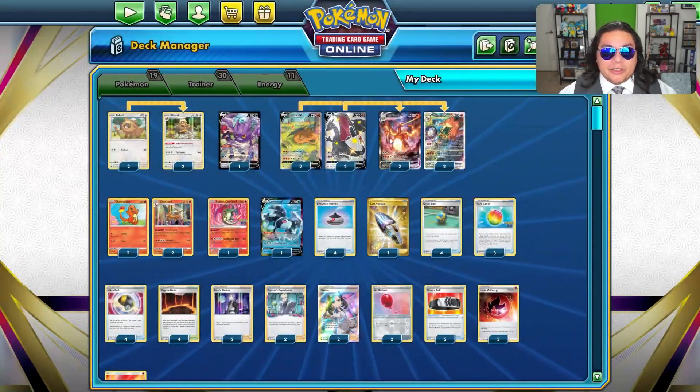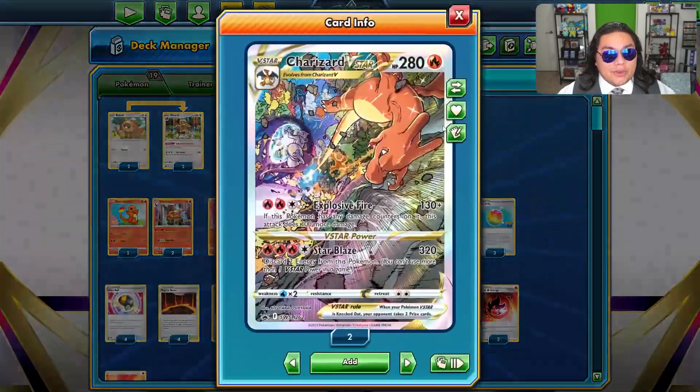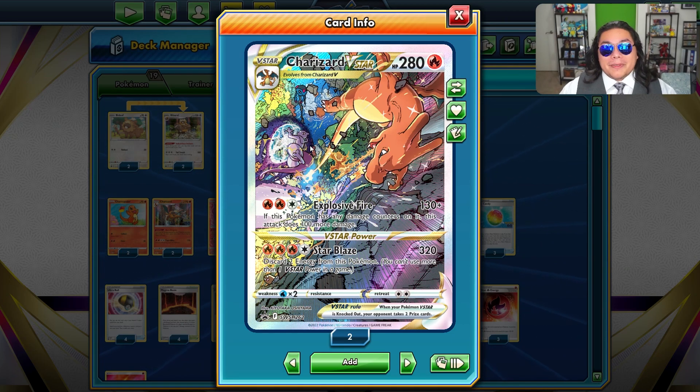But not just this one — we also got two others. We got a Charizard VMAX looking very Kaiju with its breath out here, almost looking reminiscent of Godzilla. And then also Charizard VSTAR, which is fighting Mewtwo. We'll probably see this card later when it comes out, probably in Crown Zenith that just got announced.